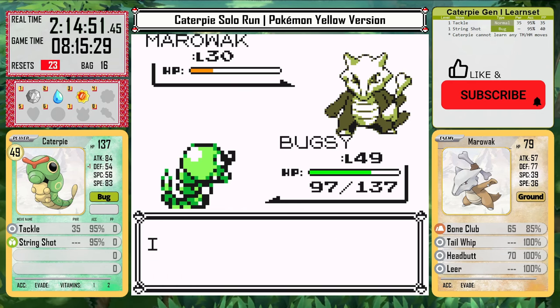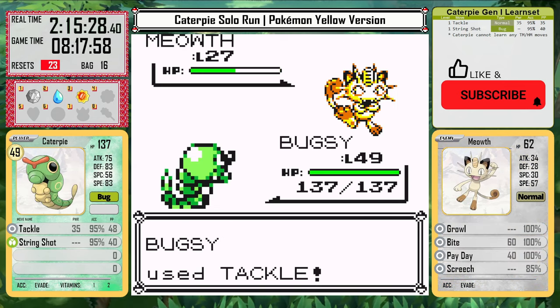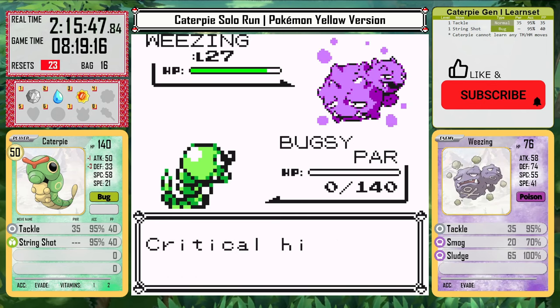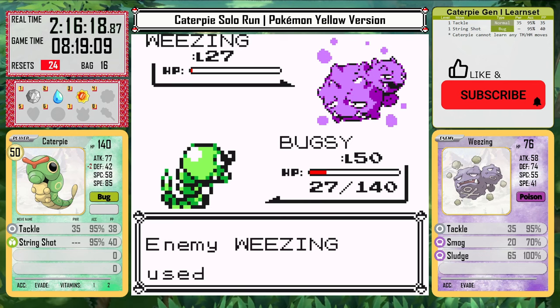Now I can backtrack and use the heal point, and then go fight Team Rocket at the top of the tower. However, this battle is also really tough. Despite being 22 levels higher than their Pokemon, Caterpie doesn't have an easy fight here. For the first run, I was stuck here for a long time and had to leave and come back after training even more. Caterpie is tough though and only has one reset, then makes it through on a sliver of health.